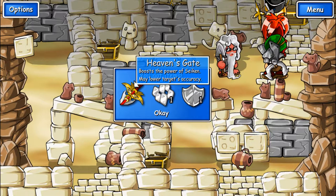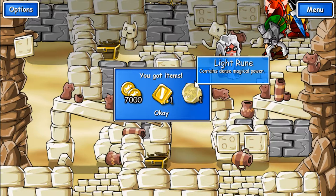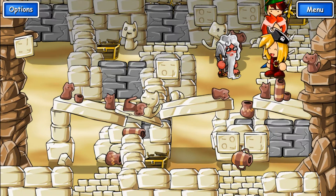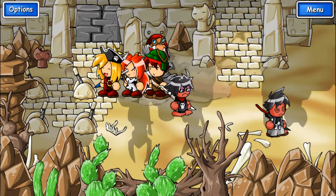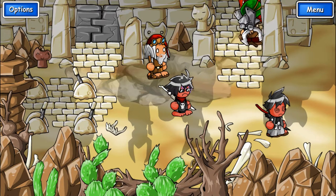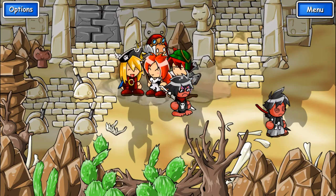I got Heaven's Gate — boost the power of Sekin, may lower target's accuracy. Mythril plate and silver shield. A Light Rune, gold plate, and actual gold. Not that I need that. Did that do it? It kind of did.